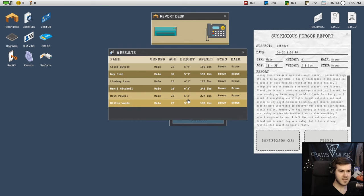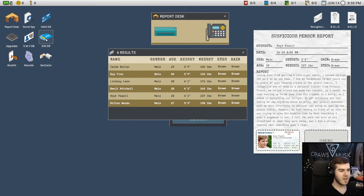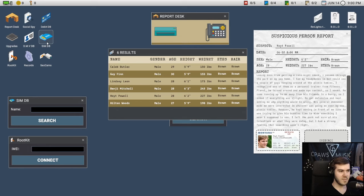This one is Hoyt Powell. Once you have their ID card you can drag it in to input their name. Now we're going to open the Rootkit and the SIM Database. Put in his name — Hoyt Powell — search, and it gives you a code. Copy it with Ctrl+C on Windows, then paste with Ctrl+V into the Rootkit and hit Connect to start the little mini-hack.